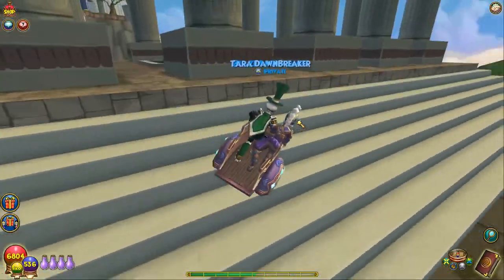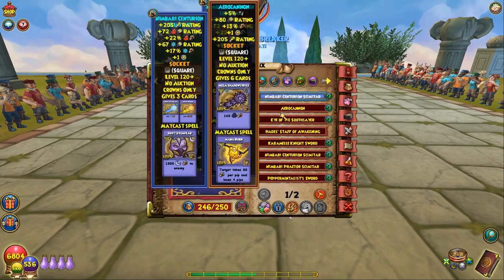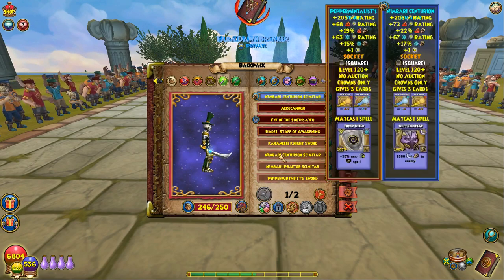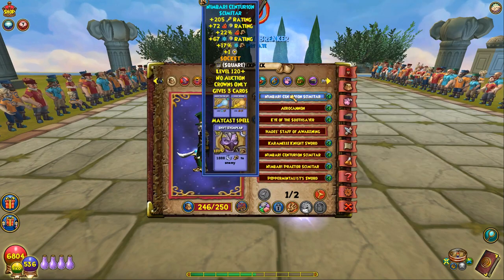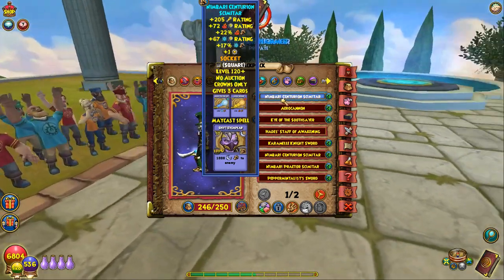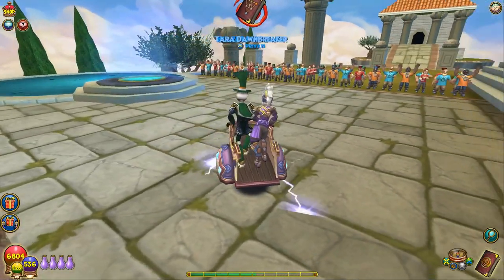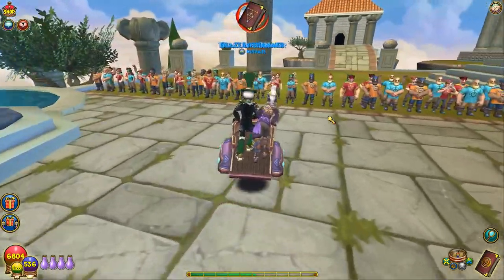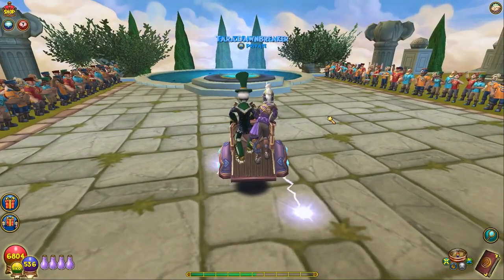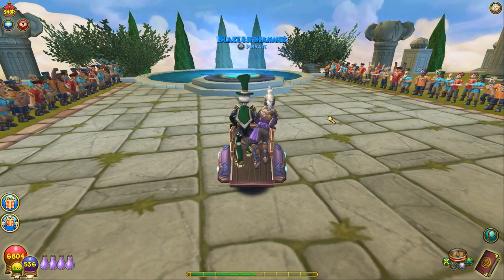That is going to wrap it up for this video. Hope you guys enjoyed it. Nothing crazy on these wands — I don't think the Maycasts are that great, but they do a thousand damage. They're kind of like the Terrorist Horde pack wands where they just do a thousand damage. I think some of them are actually decent for level 130 — someone said the Fire one was pretty good. The Storm one has 87 crit and 21% Storm damage — I feel like that's right up there. Maybe once my Storm actually gets to 130. Hope you guys enjoyed the video — if you did, make sure to leave a like, definitely subscribe for more videos. I have the pet showcase on the new pet to do really soon. Thanks for watching, see you guys next time. Bye!